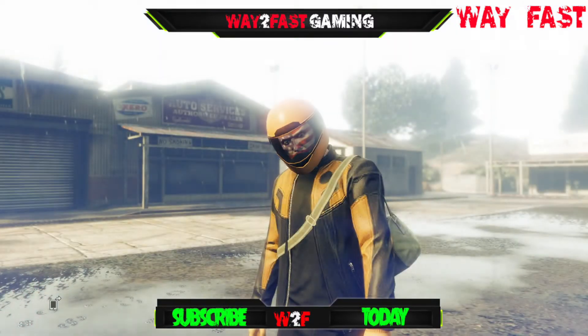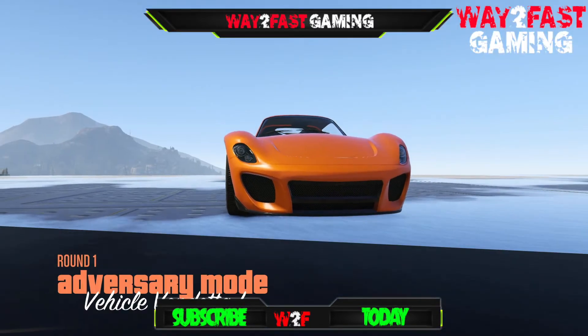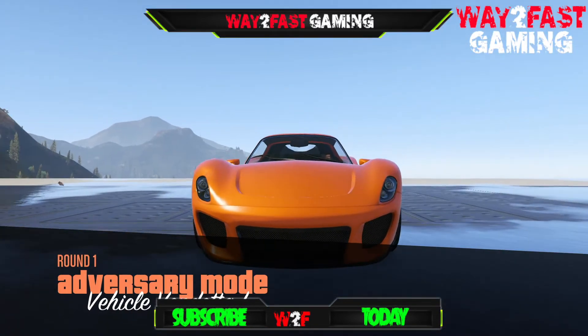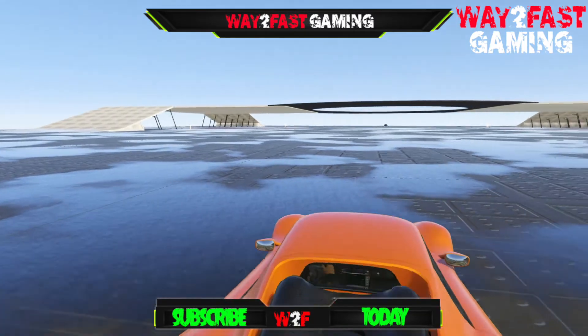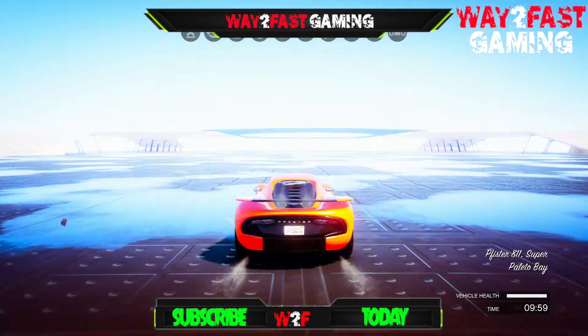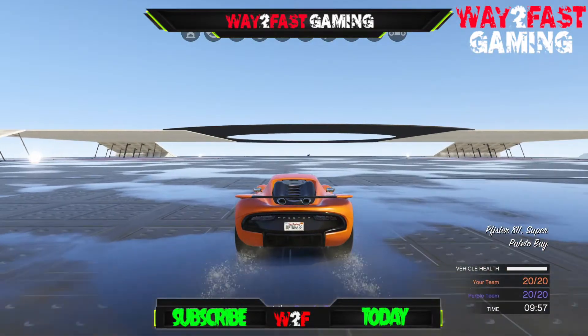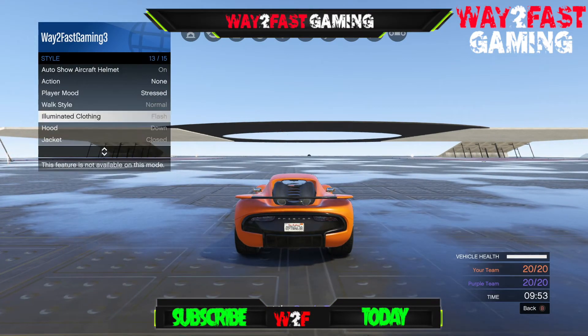You do need two friends of course. All you want to do is simply start this up. Now, we do need to get kicked from the mission. But before we do that, you do want to open up your interaction menu, and we're going to go to Styles, then down to Player — actually we're going to go to the Player Action. Illuminated clothing doesn't actually work anymore, especially not in this mission.